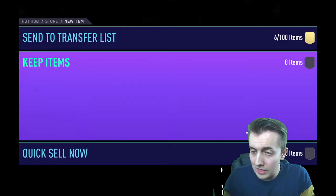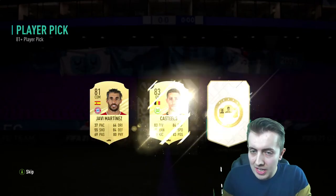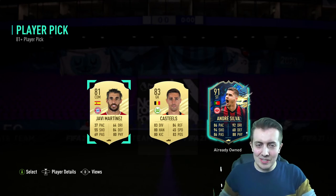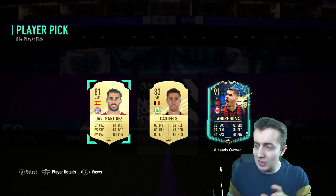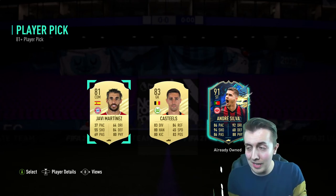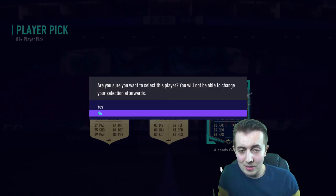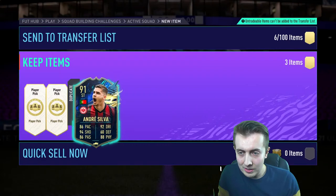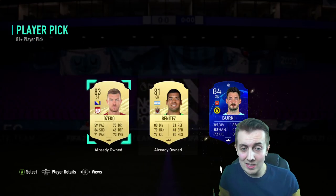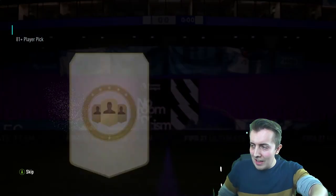Alright, to end today's video we're going to do three more packs just as a test to see what we get. And we get another Andre Silva — there's our first Bundesliga Team of the Season out of the player picks! I was only doing these as a test to show how much better they are than packs. We had six packs but three picks and immediately we get a 91 Team of the Season Andre Silva. Not ideal considering we've already got him, but it's a Team of the Season. We also get Bernat as well.